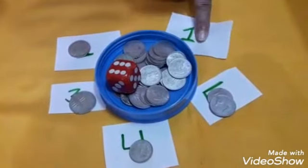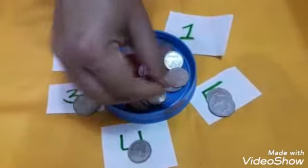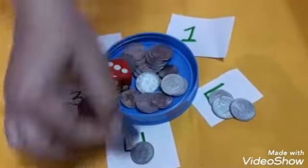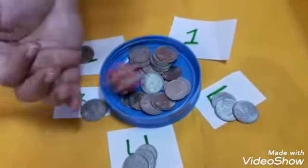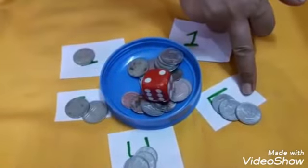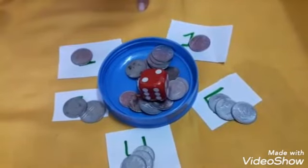Now my final round begins. The first member came — it came 5, so counting 1, 2, 3, 4, 5: that fifth member will take a coin. Next it comes 3 — 1, 2, 3 — that member takes a coin. Then it comes 2 — that member takes a coin. Then it comes 5 — 1, 2, 3, 4, 5 — that member takes a coin. The fifth member's chance came — it came 2, so that member takes a coin. My round has now completed.